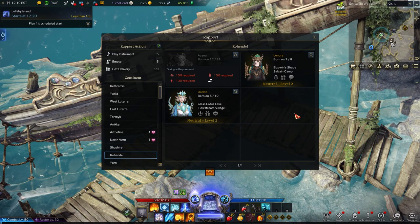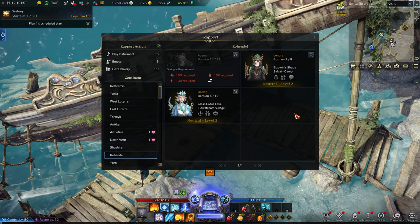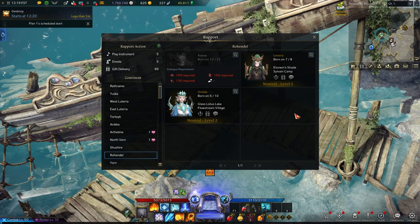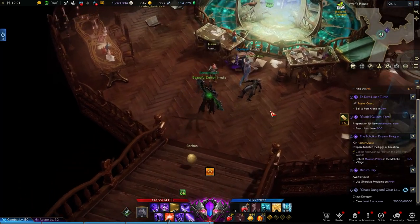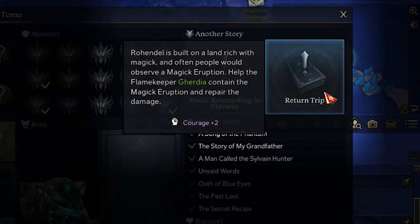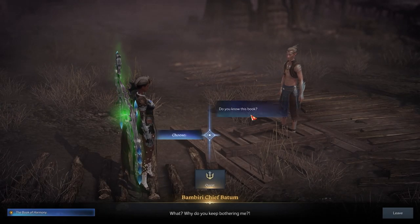But where is Return Trip? The only thing the Rapport menu mentions is that Lenora said she'll focus on her research until she can treat her student. This is in reference to Avin, but how do you heal Avin? Your first clue is in the Adventurer's Tome — Return Trip is actually one of the Another Story quests that counts towards your Adventurer's Tome completion. Hovering over it reveals the hint to help Gertia contain the magic eruption and repair the damage. Even if you make the connection here, there's more to unlocking this quest than even this clue hints.